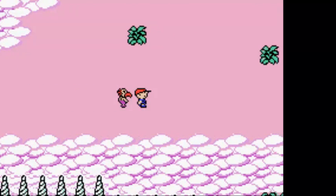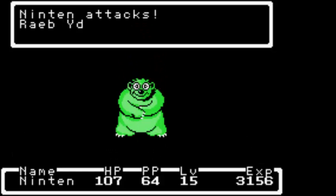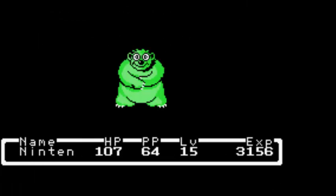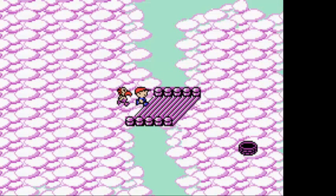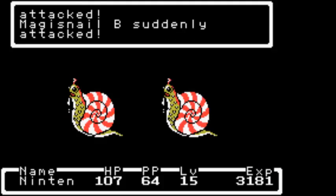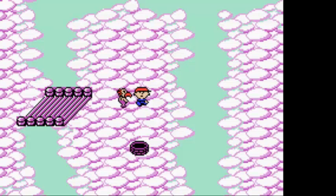Chances are you're not gonna defeat it if it's off to the side like that. If it's in the middle and you're at this level, chances are you're gonna take it out in two hits. Most of the attack power is random. Anyways, I guess I'm gonna end off this video. Sorry that we didn't do a whole lot. I'll see you guys next time when we find the exit to this strange, weird place.